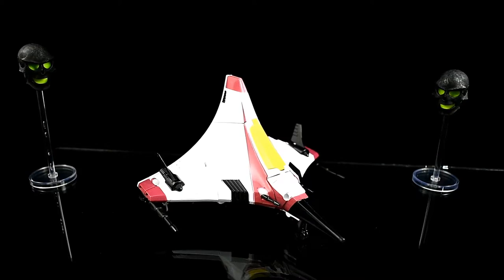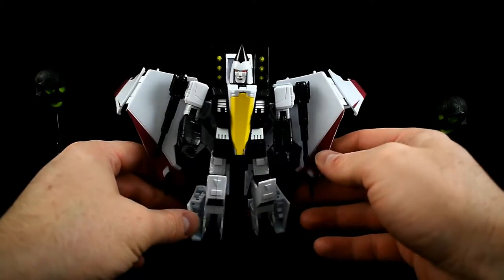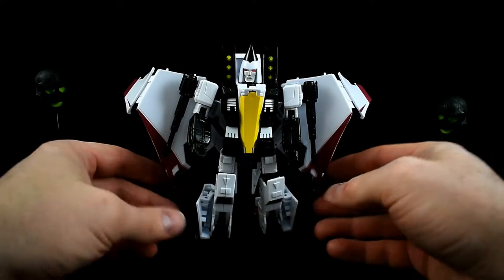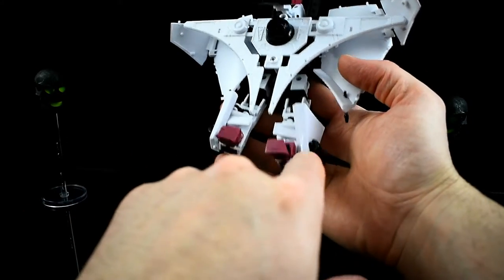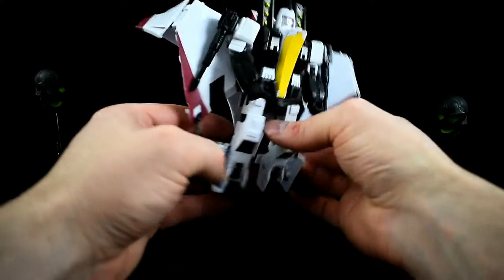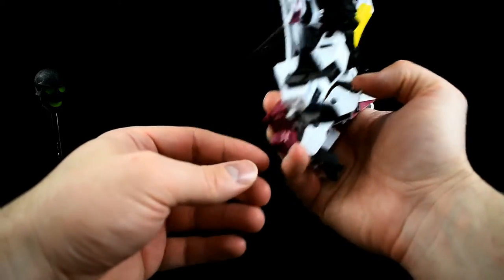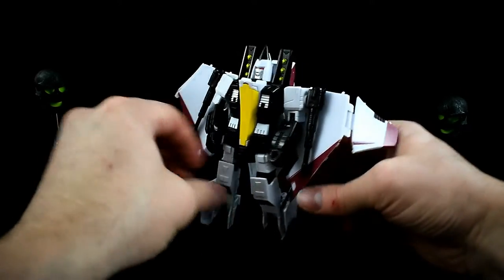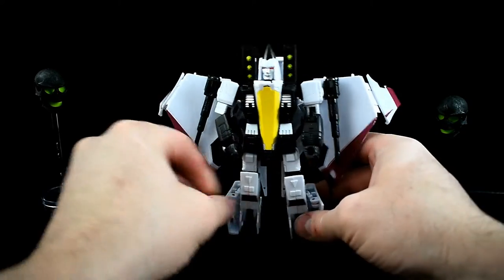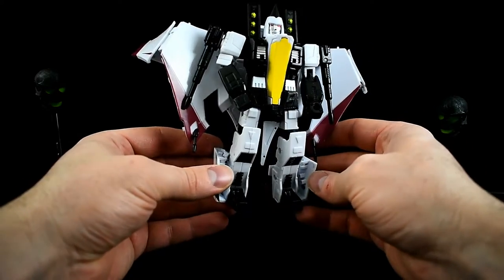After transforming it, here we are in robot mode, and unfortunately this is where this figure kind of starts to fall apart. It looks okay at first glance, but these leg panels feel like they're backwards. Due to the way the front of the jet folds around to the back of the robot, you just get big ugly gaps inside of the legs. It does have heel spurs which helps a lot with balance, because this figure has quite a backpack on it.